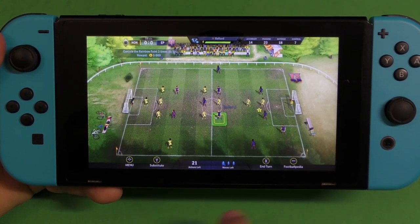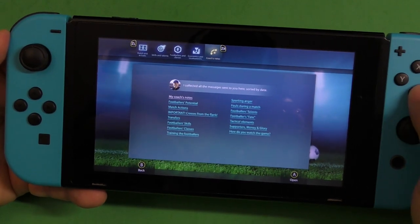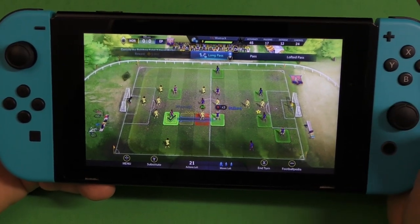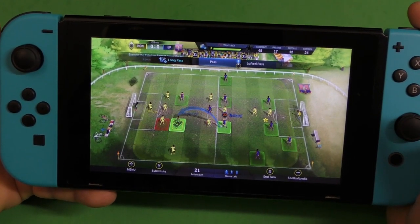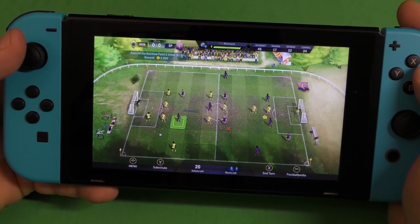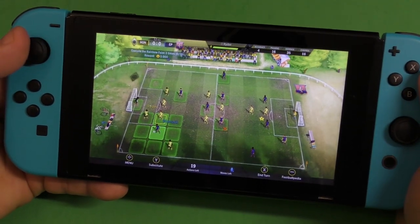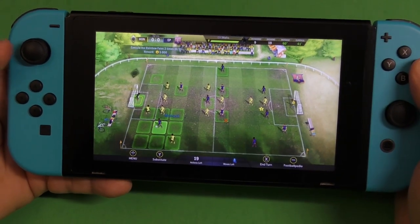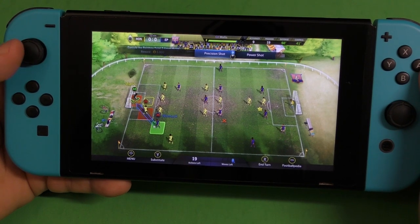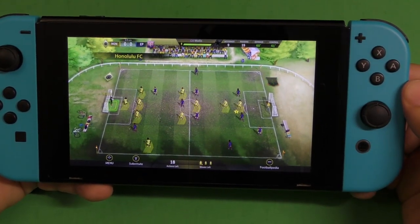Over here you've got substitution and Fotopedia, which lets you learn more about how to play the game properly. Right now I've got the ball and I want to make a pass. I can choose what kind of pass — a regular pass or a lofted pass. Let's choose lofted pass. It wasn't accurate, so I have to move my character to the ball. Now I only have one move left — I can either hold the ball or shoot for the goal. Precision shot or power shot — let's go precision shot. It was blocked.